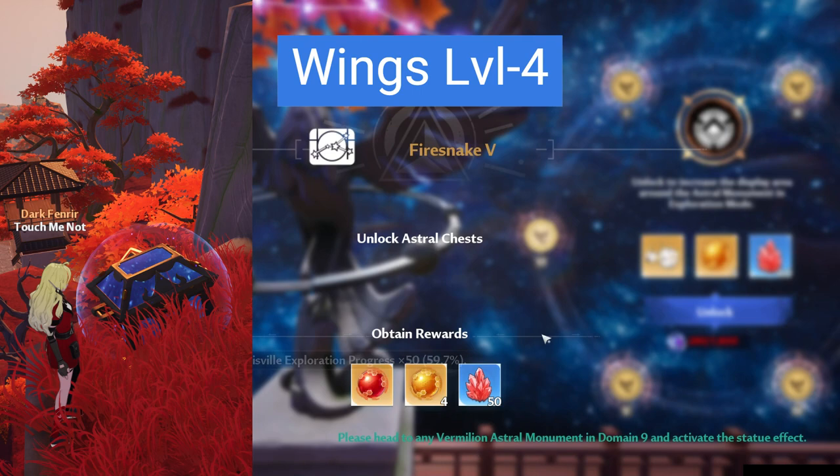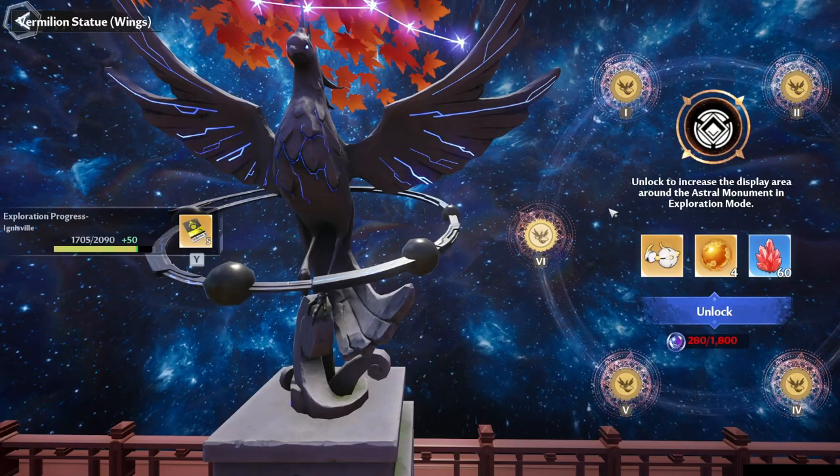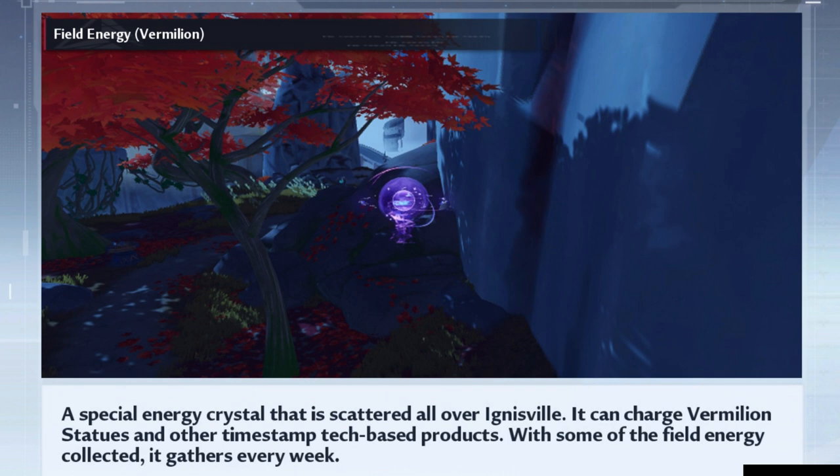So what is this material that's being used to upgrade vermilion statues and how can we farm them? They are called field energy and can actually be gathered through various means. Almost all of the exploration points will give us this material, which we will tackle one by one after getting to know number three.